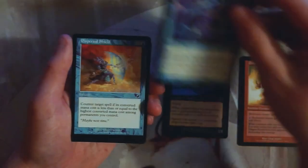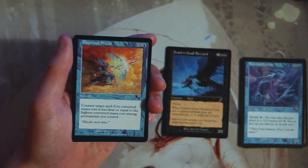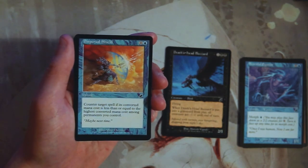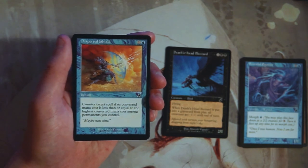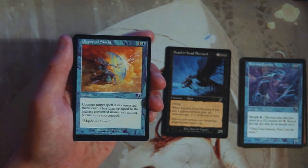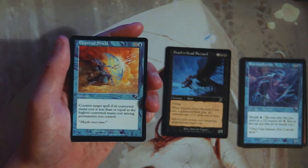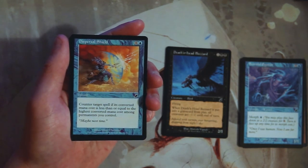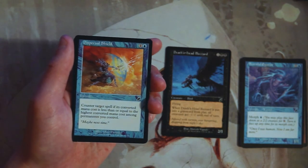Dispersal Shield is one and a blue instant — counter target spell if its converted mana cost is less than or equal to the highest converted mana cost among permanents you control. That condition is very specific, and I don't really like it. I'm sure it's okay as a counter, but it seems excessive. I'd much rather have a Death's Head Buzzard than this.